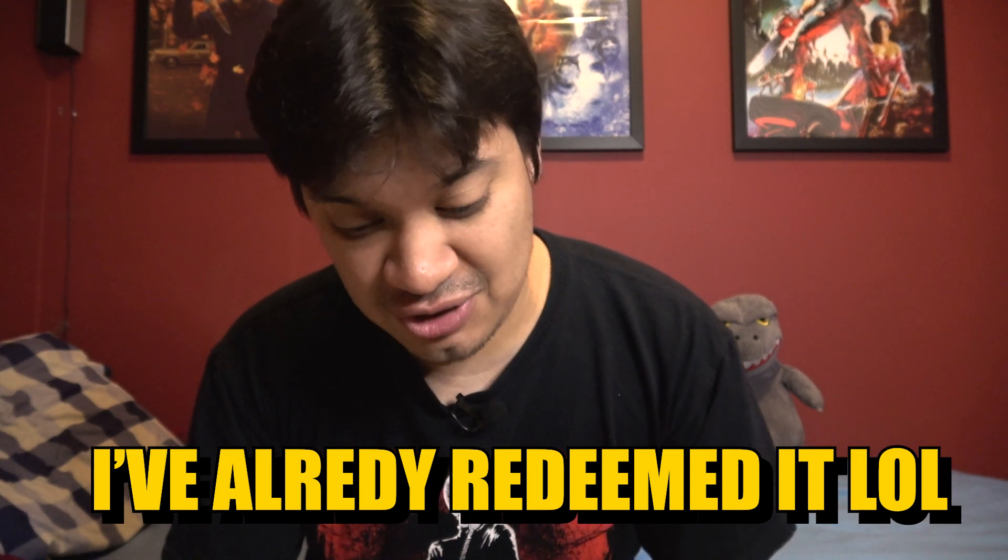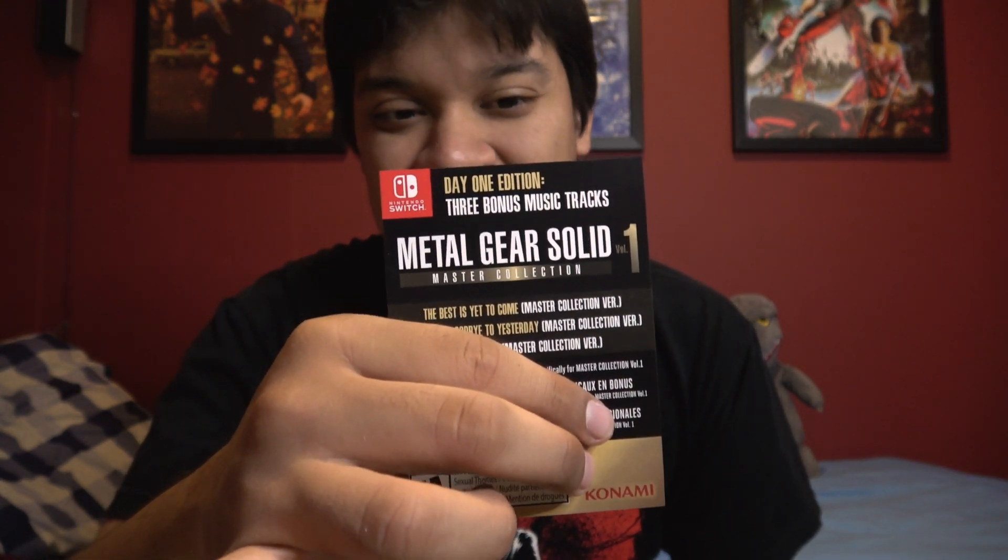I took it off the wrapper. Since I got the Day One Edition, it says 'bonus tracks included,' so there should be a code here — which I won't show on camera. The code is on the back, so I'm covering it. It says 'Day One Edition — three bonus tracks': The Best Is Yet to Come (Master Collection version), Can't Say Goodbye to Yesterday (Master Collection version), and Snake Eater (Master Collection version) — all newly recorded orchestra renditions created specifically for Master Collection Volume One.